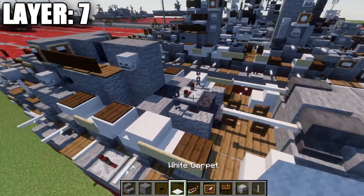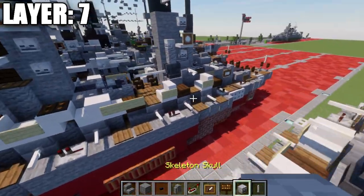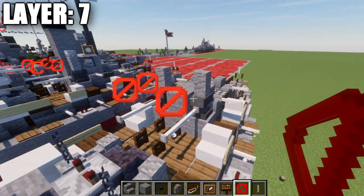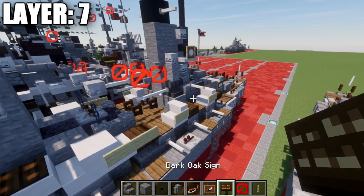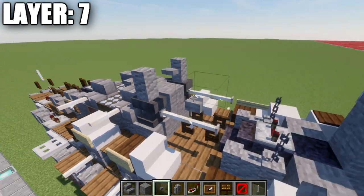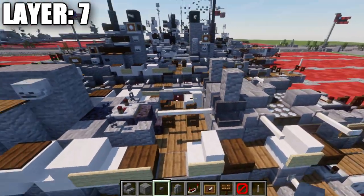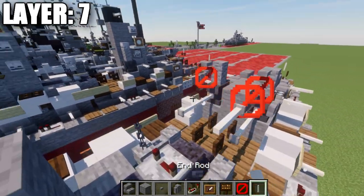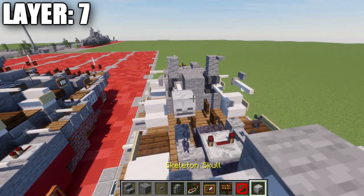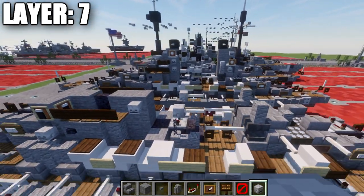Moving to our crane, place down an andesite wall on top of this anvil, then coming off that andesite wall grab some barrier blocks and place down 2 barrier blocks going forward. On top of the first barrier block, place down a stone button and then one out to the side — same thing for the second barrier block. Coming off those barrier blocks, place down an end rod to both sides, and then coming off that end rod place down a skeleton skull, which should end above the chains.